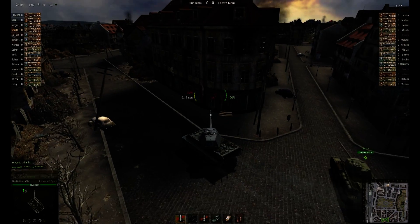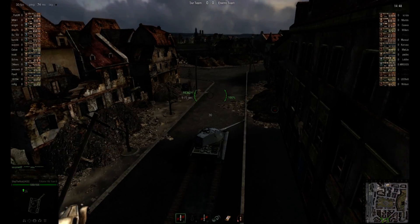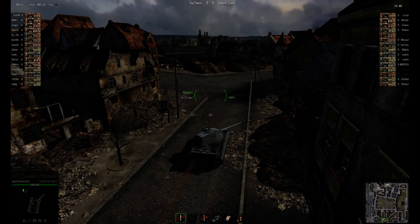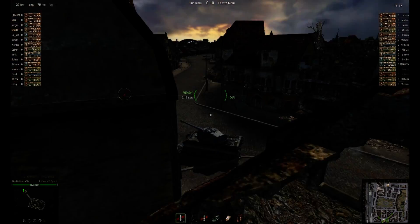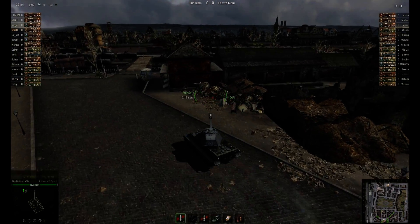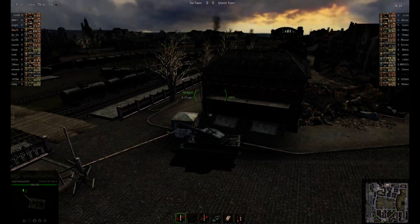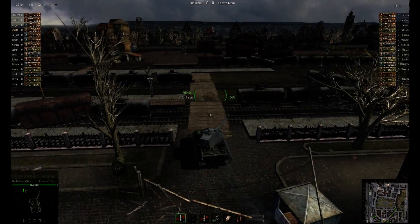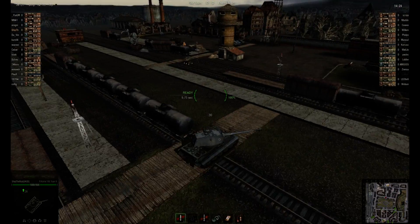Here we are in our Tiger. I have to correct myself: the Tiger 2 second turret gives you 100 HP more, so you get 1,600 hit points total. That pretty much evens out the IS-3 and Tiger 2 in terms of turret value.